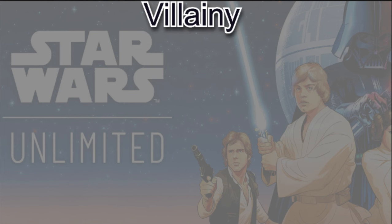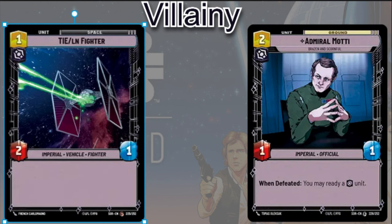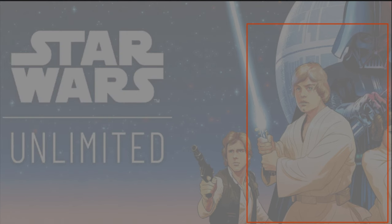For Villainy cards, Admiral Amadi is two cost, 1/1 — when defeated, ready a Villainous unit. You pay two, which is cheap, and you can kill it with Palpatine because it has bad stats, then ready another Villainous unit that can attack for real damage — absolutely perfect in Palpatine. The TIE LM Fighter is a one-cost unit, just a cheap unit you can use to kill with Palpatine to get as much value as possible out of it.